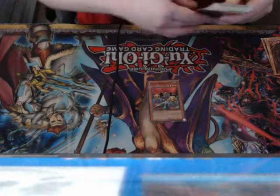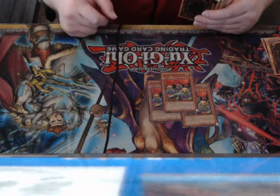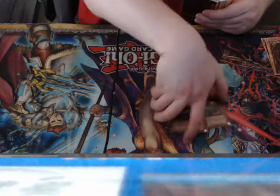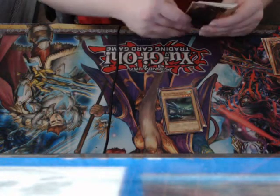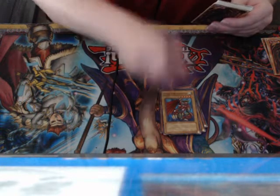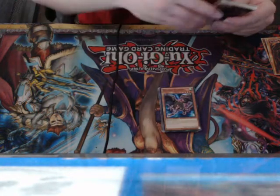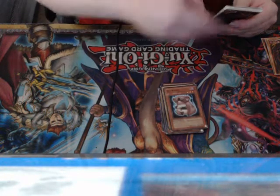First we have three copies of Goblin Attack Force. This is one of the main beat sticks in my deck — I attack one of my opponent's monsters and it switches to defense mode. Simple as that. Next up I have Dragon Dwelling in the Cave, a good defensive wall. Road Synchron, one of the tuners that I have. CyberTech Alligator. Kokomura Barrier. Red-Eyes Wyvern, which was in the original model. Penguin Soldier. Gemini Elb.